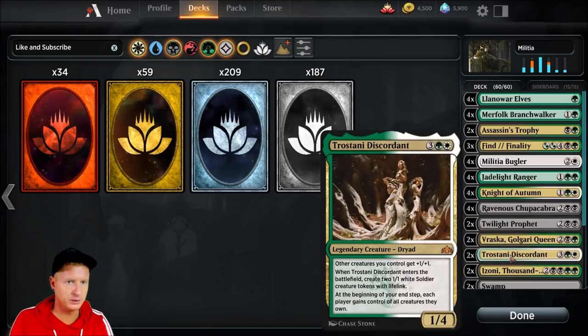Trostani Discordant — we're going to run two copies. Other creatures we control get +1/+1, and when it enters the battlefield we create two 1/1 white soldier creature tokens with lifelink. At the beginning of my end step, each player gains control of all creatures they own.